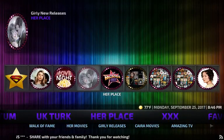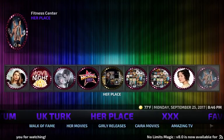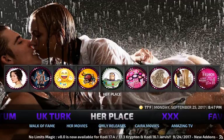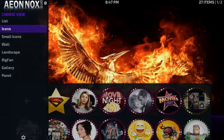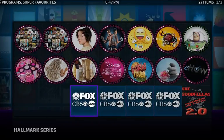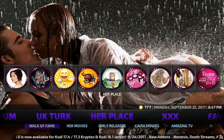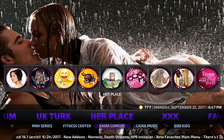Moving on to Her Place — this is all things for the ladies. The widgets have Walk of Fame, Her Movies, Girly New, Lady TV Shows, Miniseries, Fitness, Comedy, Music Zone. Clicking on Her Place in icons view: this is pulling from Exodus — Hallmark Series, Lifetime, A&E — all the soft stuff for the ladies. The sub-menu mirrors the widgets.